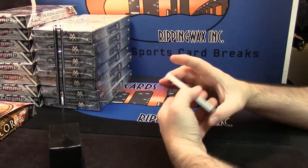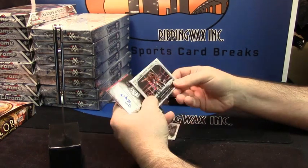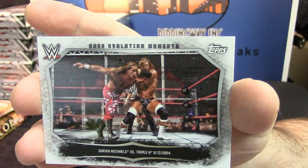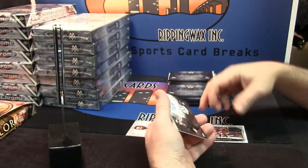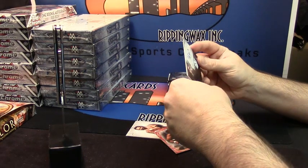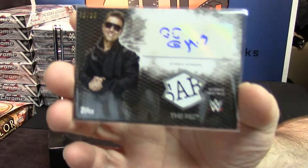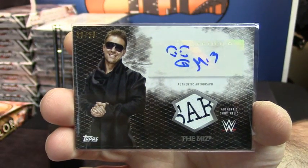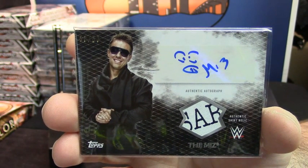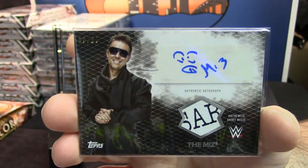Alright, first one's got a Damien Sandow base, Kofi Kingston base, Shawn Michaels versus Triple H. Nice — 50 out of 50. Patch auto for the Miz, and he even drew a little picture on there, not his normal signature. Very nice. Looks like there's one in every one.